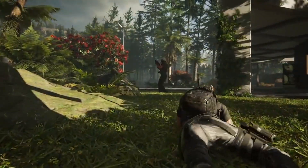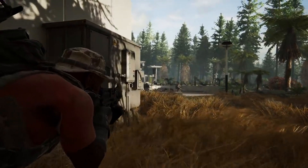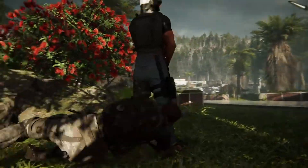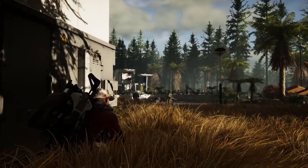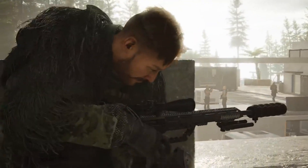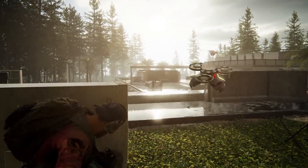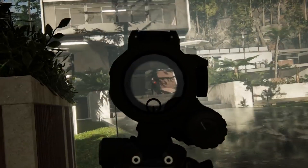Next are melee takedowns. Throughout the entire walkthrough you'll see a bunch of different animations, and it's great to see such a variety. The one that really stood out is the prone takedown — from the footage it looks like we'll now be able to neutralize enemies while in the prone position. In Wildlands the animation would break and your character would just instantly stand up, but now the prone position has its own animation and it looks absolutely badass.